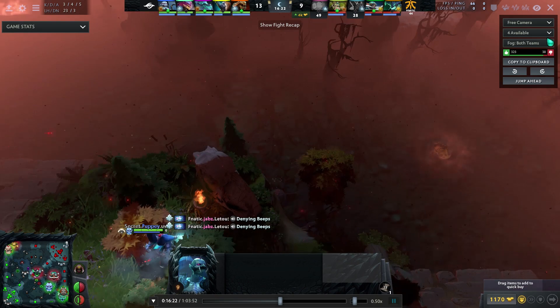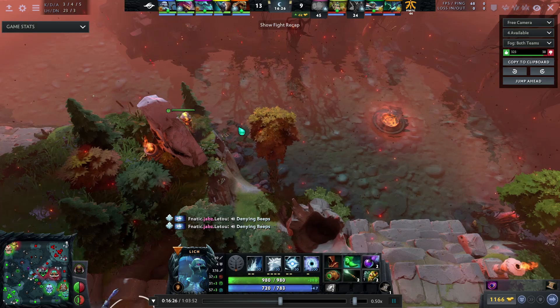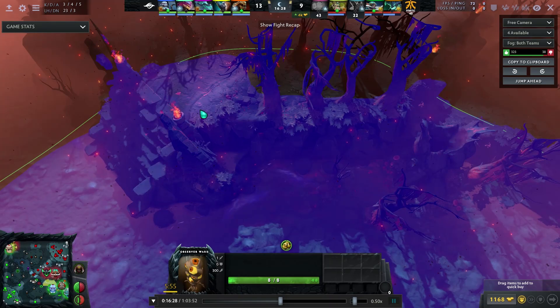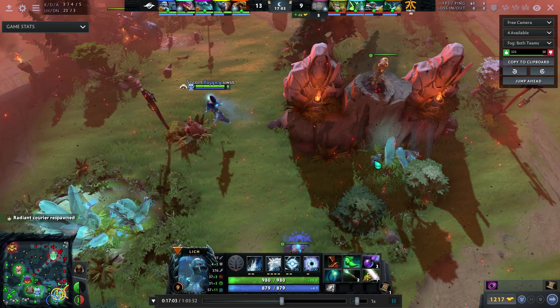Here's another fun spot where Puppy drops a ward on the other side of an obstacle. If you don't have your camera in the perfect spot, you won't see it even if it's being detected by true sight. There used to be a spot before the map changed where a tree would block the ward from being seen by the casual observer. This ward gives a little bit of high ground vision, vision of the bounty rune, and vision of the river — and it's very unlikely to get dewarded.